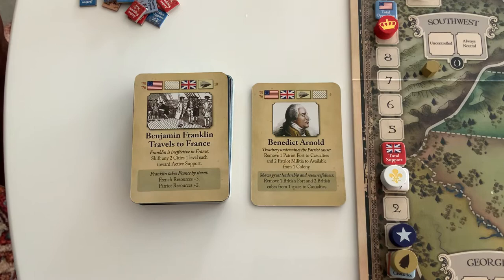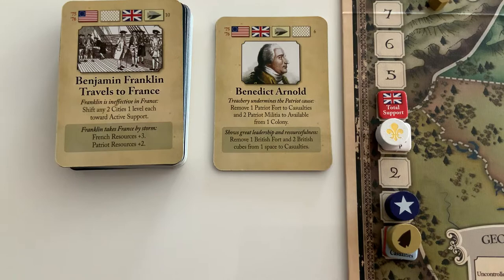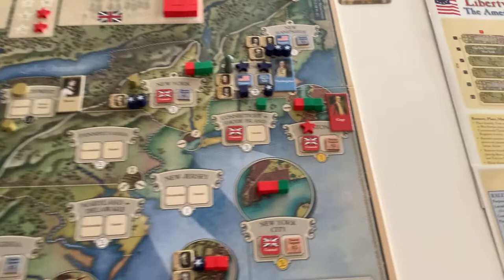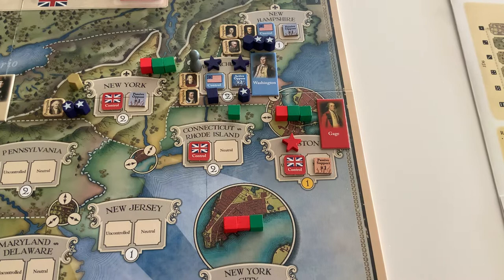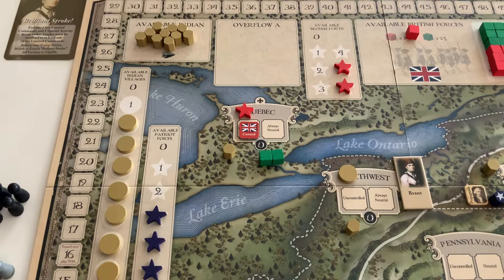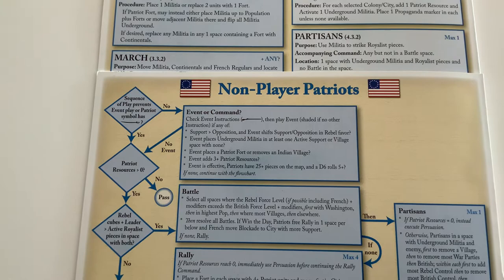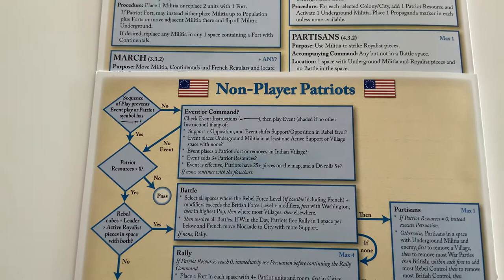The next card is the notorious traitor Benedict Arnold. The Patriot bot is up first and I thought for sure they were going to jump at this — remove one British fort and two British cubes from one space to casualties. Boston would be a nice target, really sticking it to General Gage. Or maybe even take Quebec and completely remove the British from that province. Those would both be interesting moves. But the Patriot bot doesn't take the event because nowhere in the event or command box is there any positive result for this event.